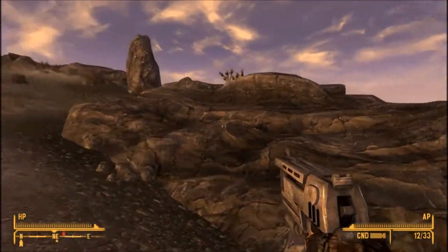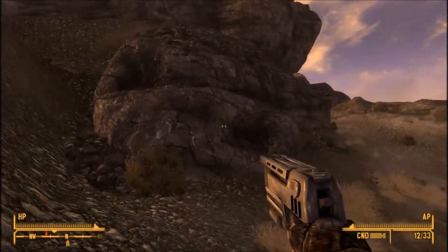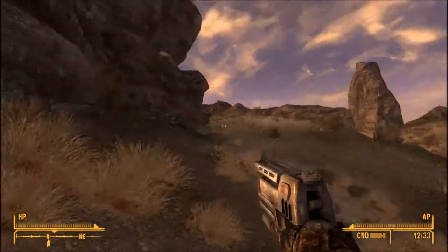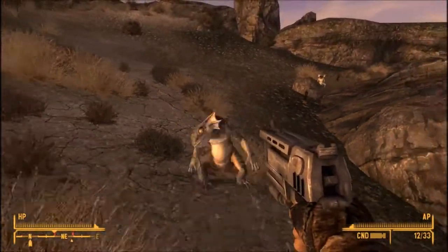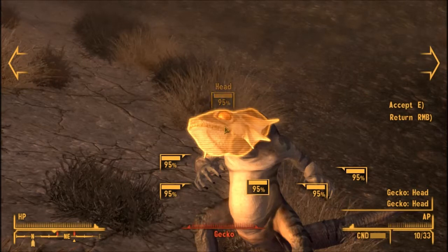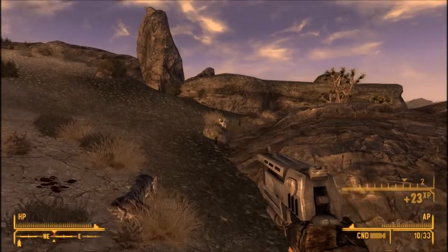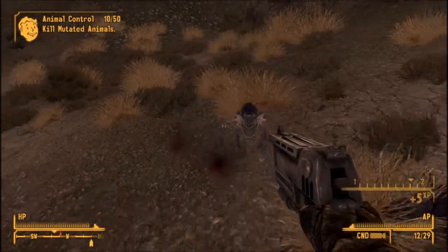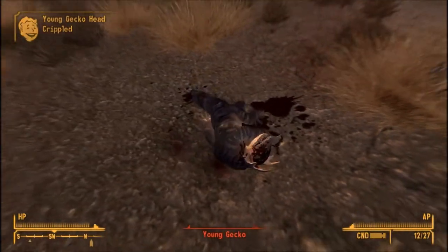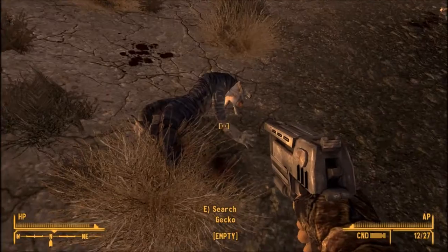There are many types of geckos in this game — not like hundreds, but at least around seven. Each one has their own different ability. Standard geckos are like the standard mob enemy. Fire geckos — easy to understand, they breathe fire. Green geckos have an ability where they have a chance to poison you.